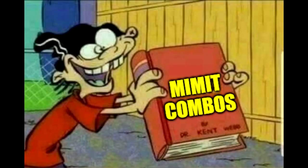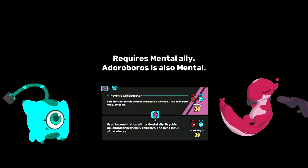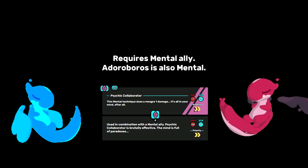Alright, now that we have a few ideas for builds, let's explore the vast world of Mimit combos. Chapter 1: Synergy Matching. Certain Tems have synergy moves that they can boost with their own typing. Mimit comes in, transforms into its partner, and provides the synergy bonus for itself and its partner in the process. Here are a couple prime examples.